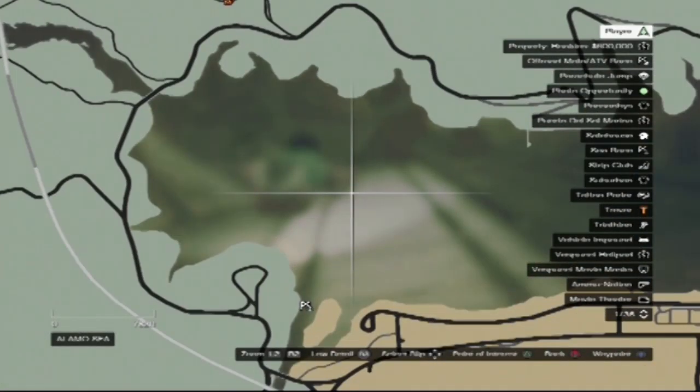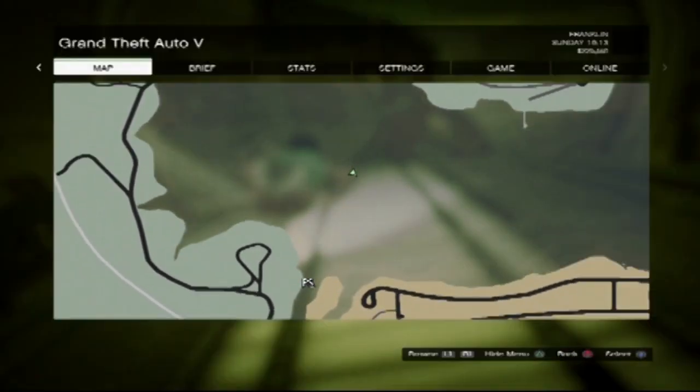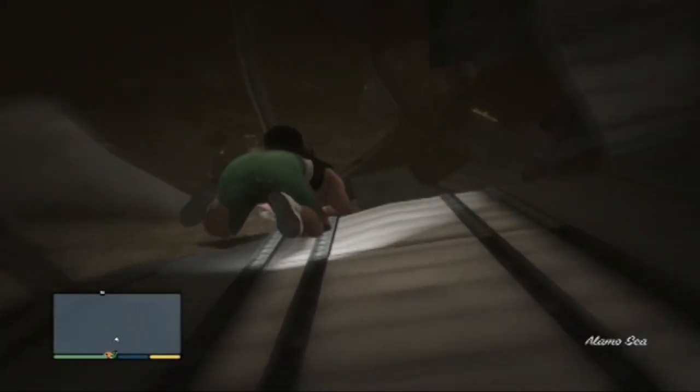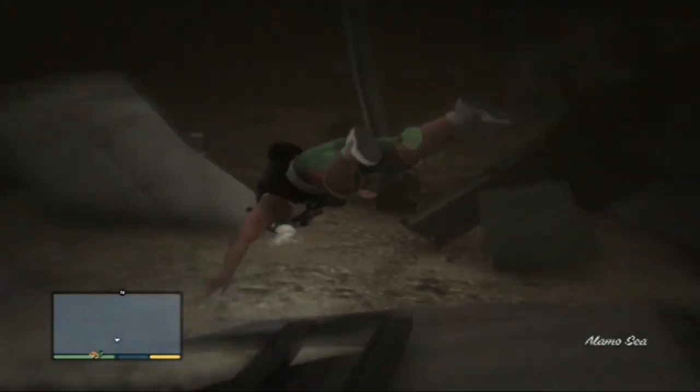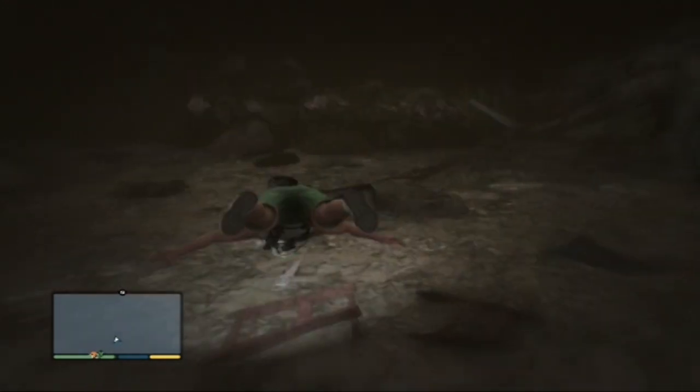Let me show you on the map — it's kind of right here. If you go to the island just straight ahead, that's where the wreckage would be. Like I said, get the dinghy — it's the only way to get scuba gear, because if you try to do it without it you will drown. It's really, really deep.